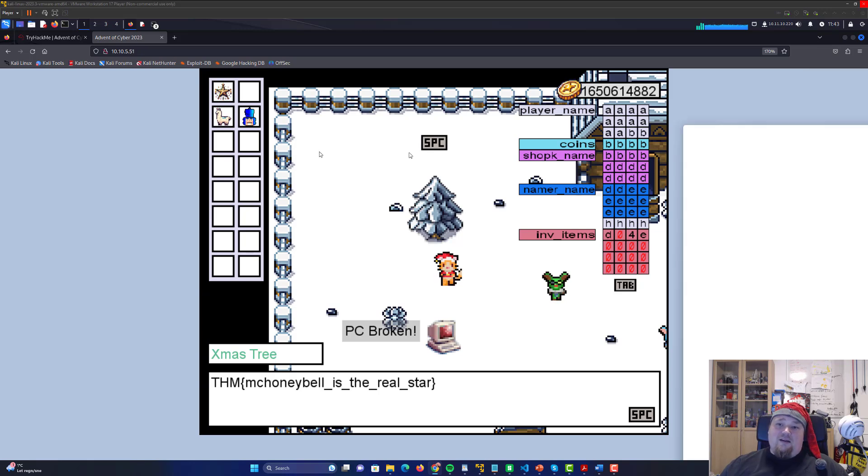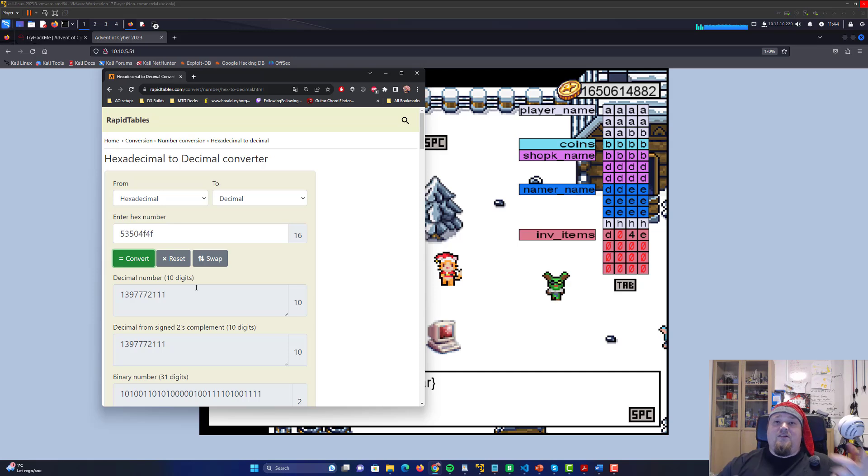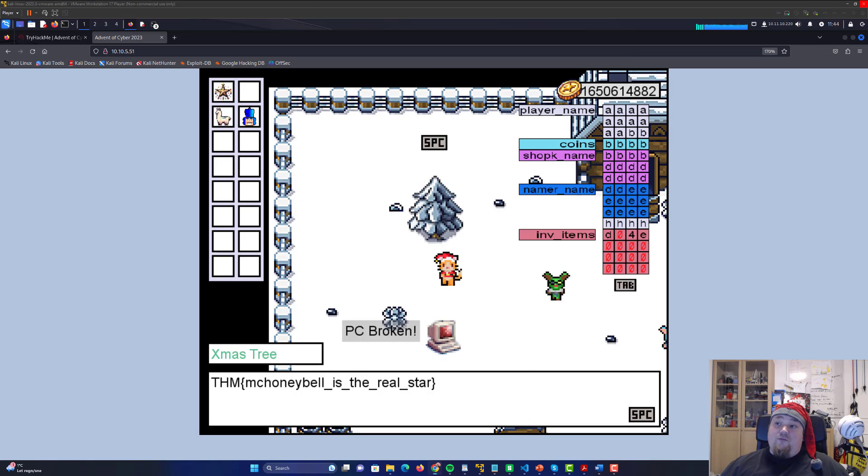You're going to put that in reverse order — you have to take the hexadecimal and the decimal and say 53 50 F4 F4, then press convert. Because it's saved in little endian, which basically means it reverses the way it's being saved compared to the way we read it. That's the answer for the second part and the task should be done.